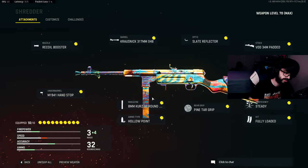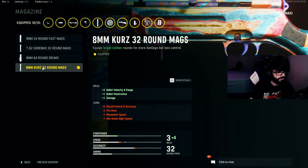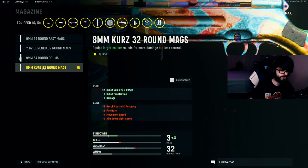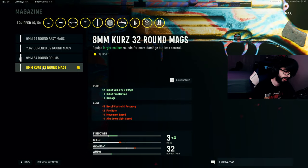The big focus of this build is two attachments. The first is the 8mm Kurz 32-round mag — it gives you two bullet velocity and range, one bullet pen, and one damage. You do lose some recoil control and accuracy, and the gun shoots a little slower; however, we're going to add other attachments to make up for those.